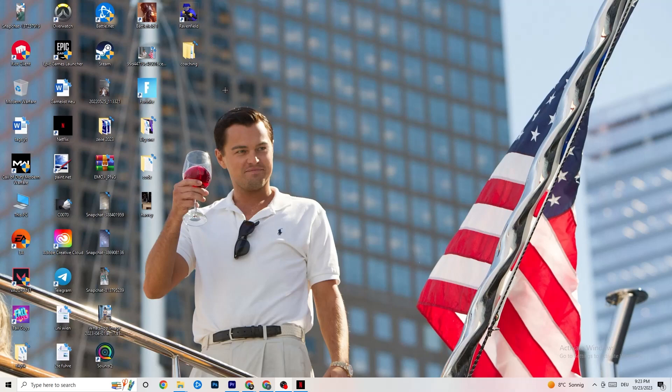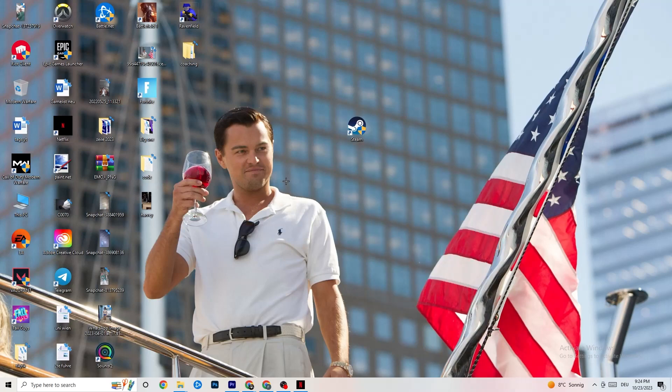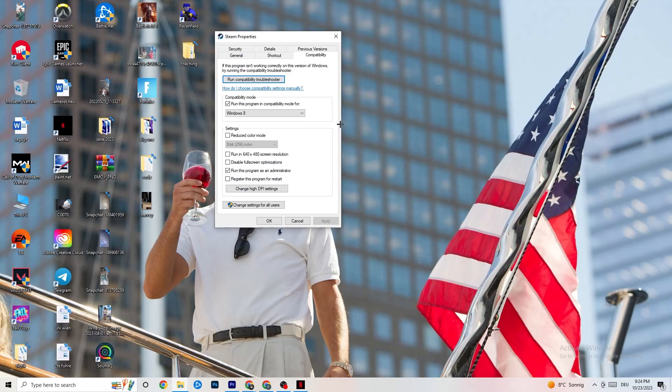Take your launcher shortcut — for me it's Steam — right-click it and go to Run as Administrator. Afterwards start the game through your launcher. If that doesn't fix it, right-click the launcher shortcut again, go to Properties, and click the Compatibility tab. Copy these settings: enable 'Run this program in compatibility mode' and select the latest version of Windows available. Disable Reduce Color Mode, disable Run in 640x480 resolution, disable Full-Screen Optimizations, and enable 'Run this program as an administrator.'